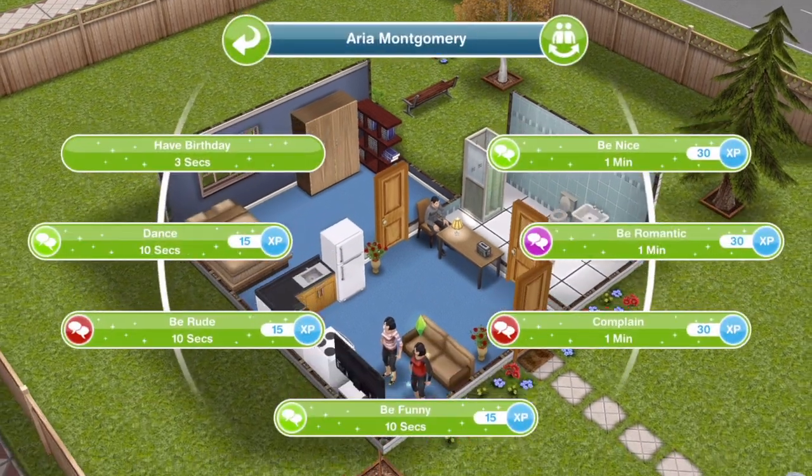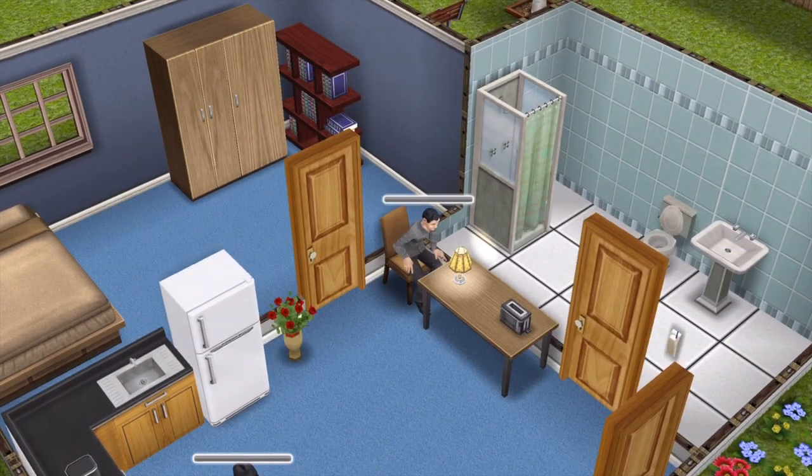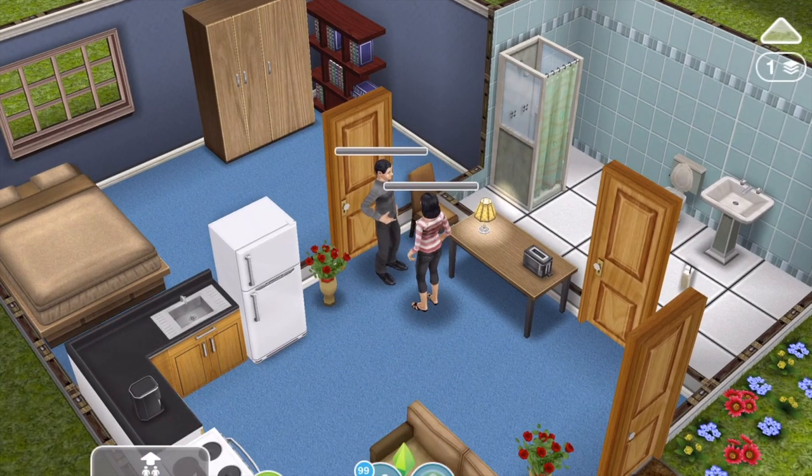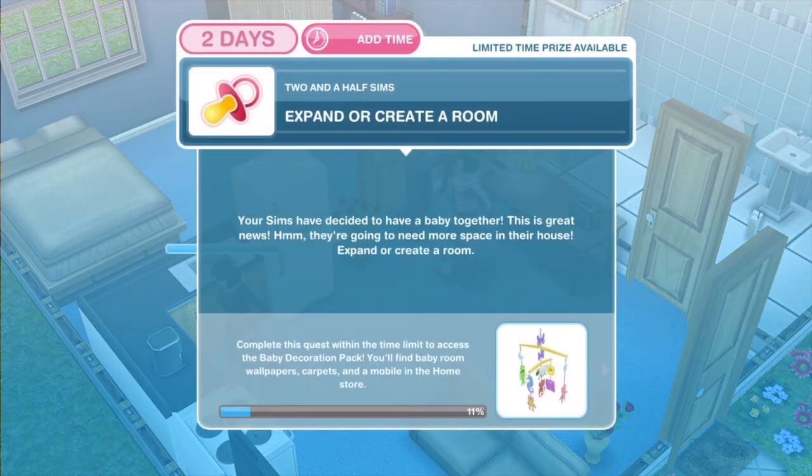Our married sims are Aria and Ezra. Be nice for one minute. There we go, task complete — 'Be nice to a sim.' The next thing that we need to do is to expand or create a room.